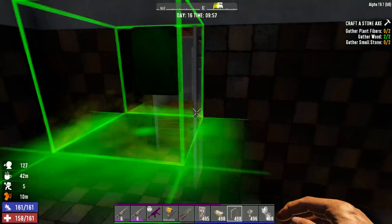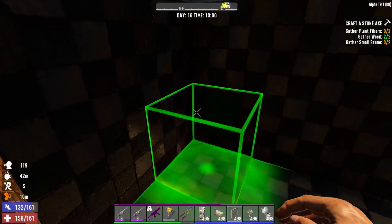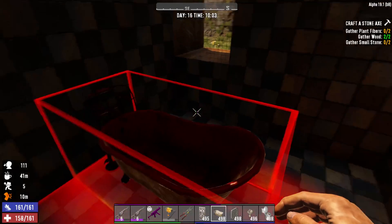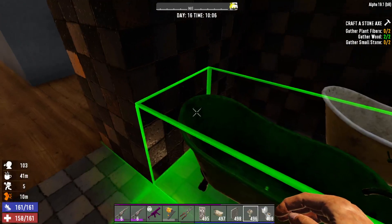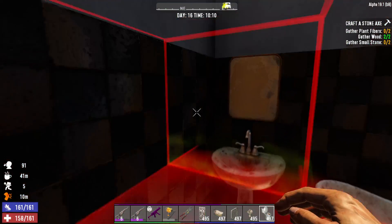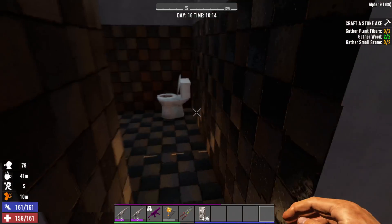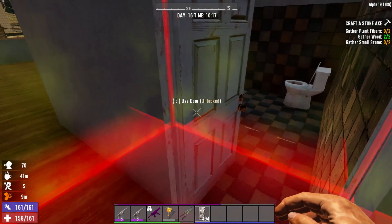There we go. Let's do the bathroom down here — you know what, we're gonna do a full bath just because. I'll have to do something like that. Pull it right there. We'll also use this for storage — you'll be surprised when you open up that. Smaller than a medicine cabinet. Oh, that'd be funny.